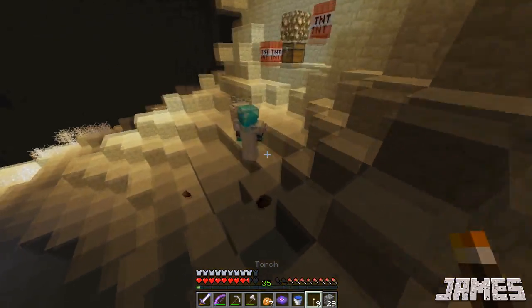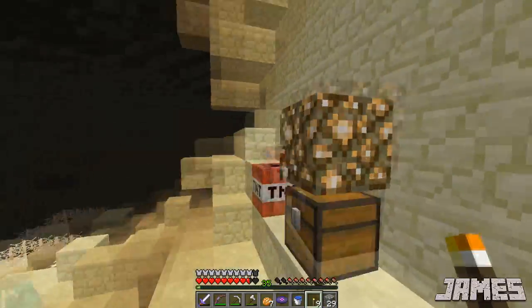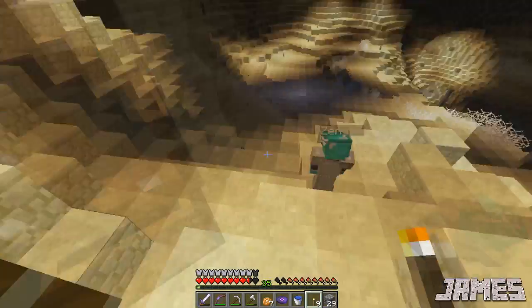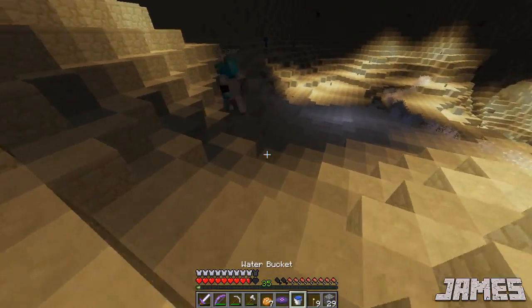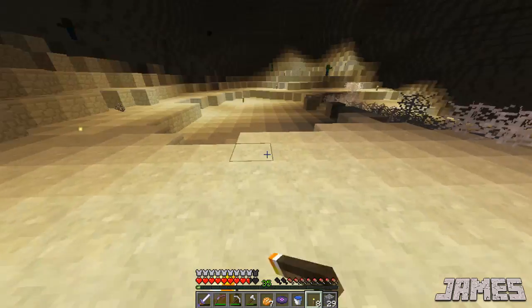Oh, there was coal down there, we should have mined the coal. How much glowstone do you have left? Half a stack. More iron, and it's the outside.